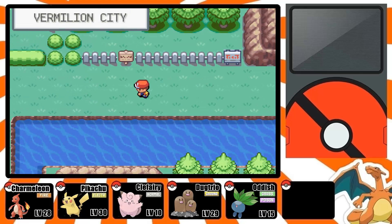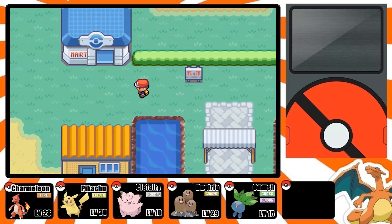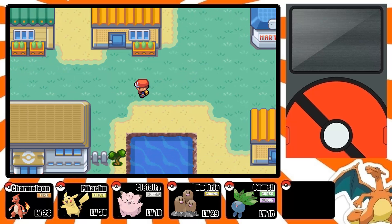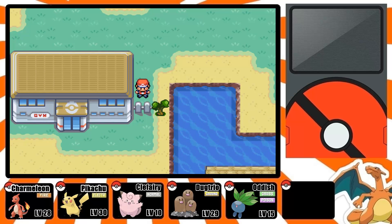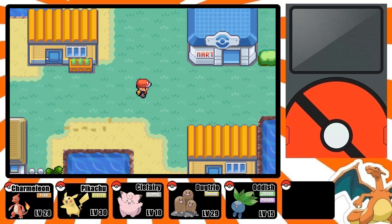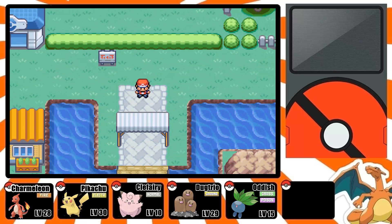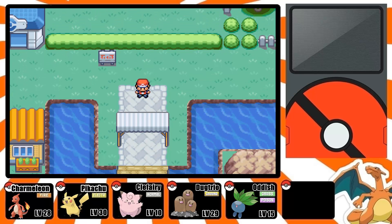Welcome back Pokemon fans, let's continue our journey through the Kanto region. In this part of the video I'm going to cover the third badge, which you'll get here at Vermillion City from the Pokemon Gym. In order to get into the gym you're going to need Cut, so if you didn't cover the last part of the walkthrough go ahead and do that now — it'll show you how to get HM1 Cut.